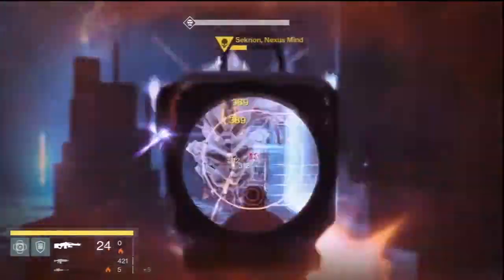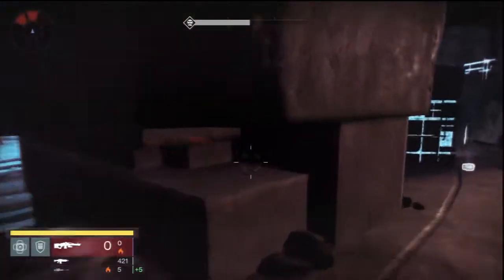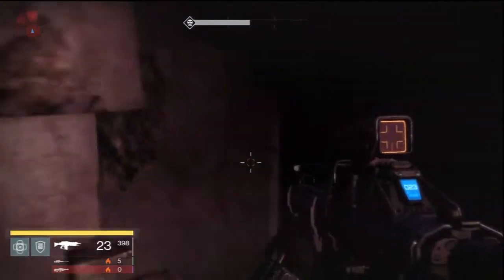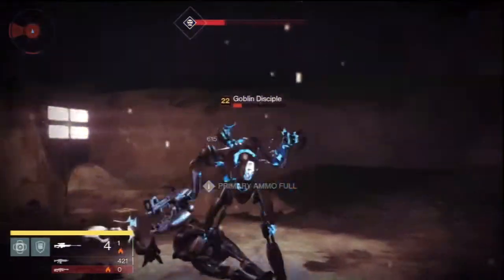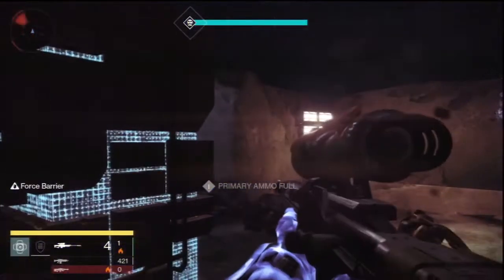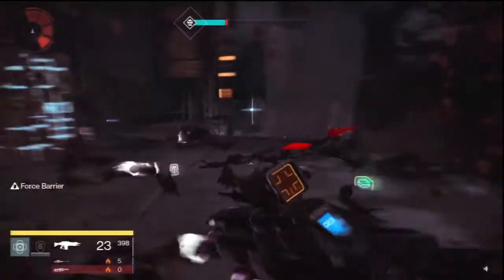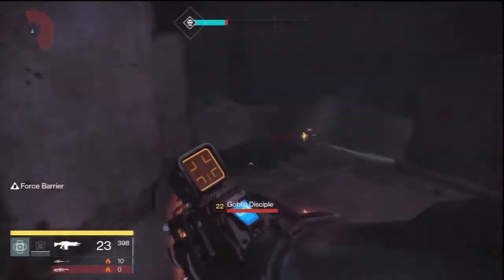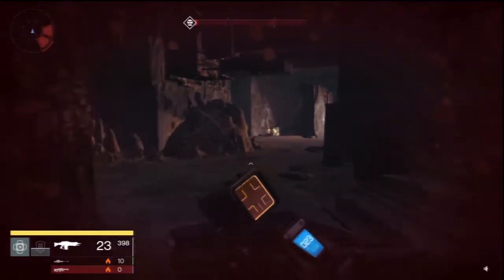So this is why you need the coins - so you can go ahead and purchase pretty cool stuff. I think for the Titan he sells a helmet, for the Warlock it's the gauntlets, and for the Hunter it's the chest piece - or vice versa. This is the helmet that I have on right now.